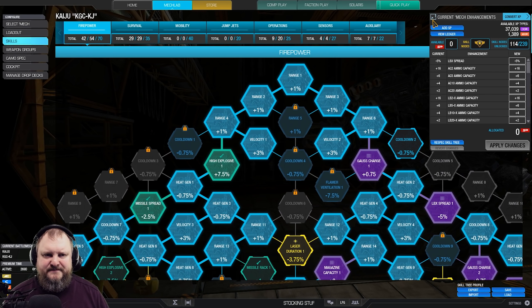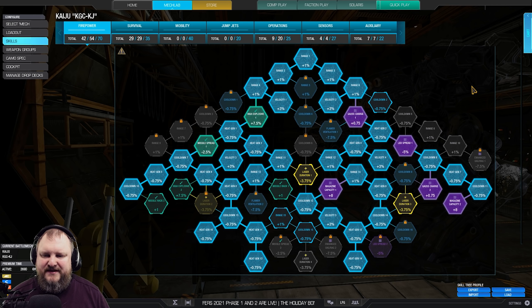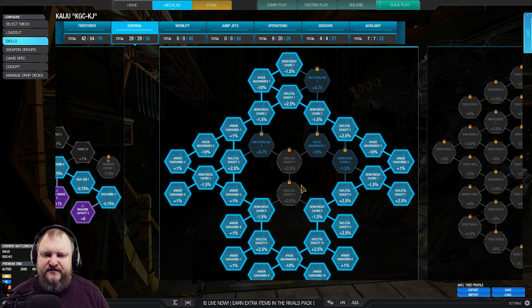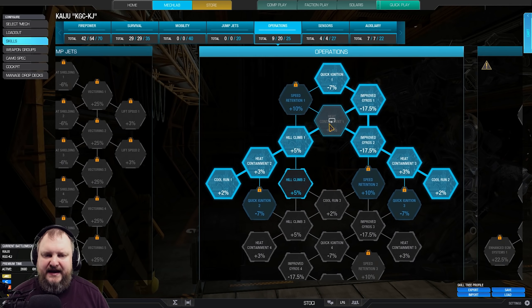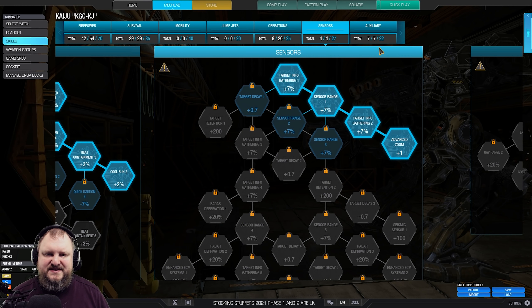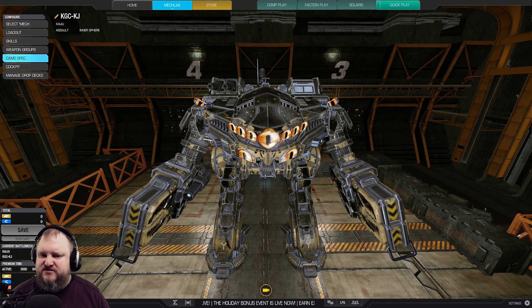For the skill tree — just pause the video whenever to have a look in more detail. Gauss charge, magazine capacity, and velocity are king here, plus Heijen. On the survival tree, I went full survival tree without the center — basically a king crab without any meat in the center so that people don't eat us. Nine points into operations, a tiny bit in sensors because I want advanced zoom, and then auxiliary: double cool shot with cool shot cooldown and a decoy artillery strike to complete the ensemble.